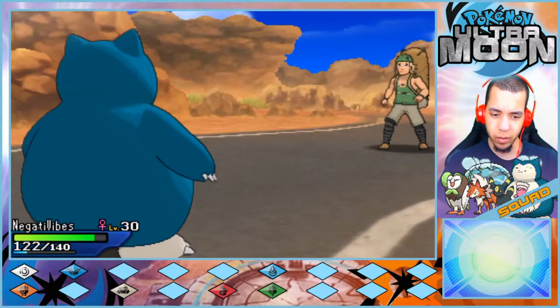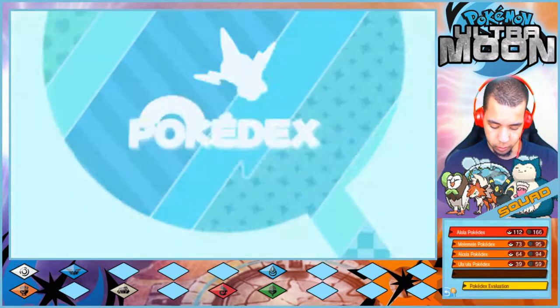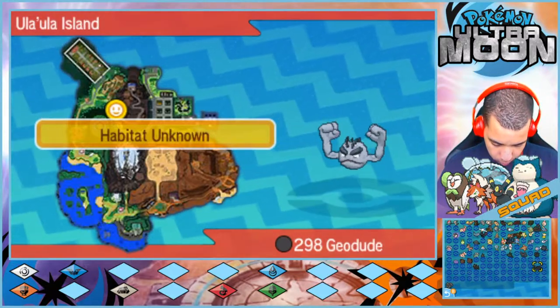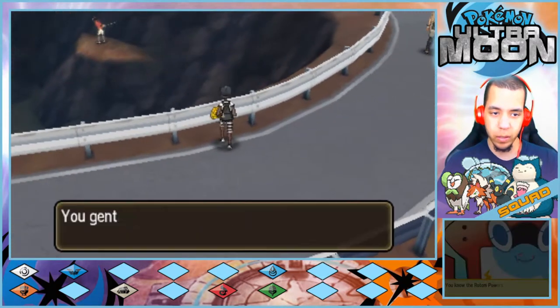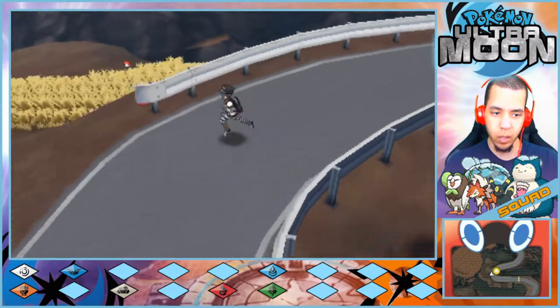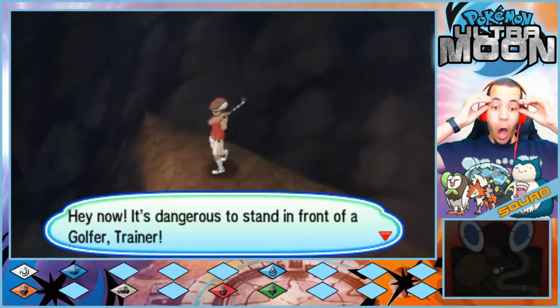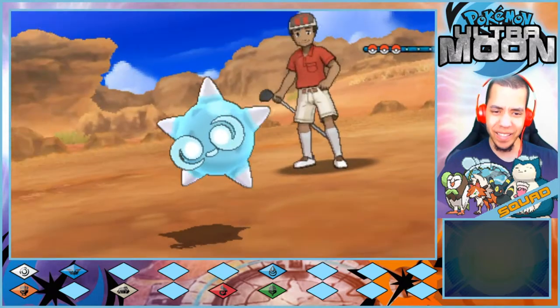The player wonders if they can catch Geodude here and checks the habitat. It says 'Habitat Unknown.' There's also a golfer NPC spotted somewhere unexpected. 'This Pokemon — the golfer — was not in the original Sun and Moon. That's awesome, that's just cool.' And then we get to see a Minior just chilling.